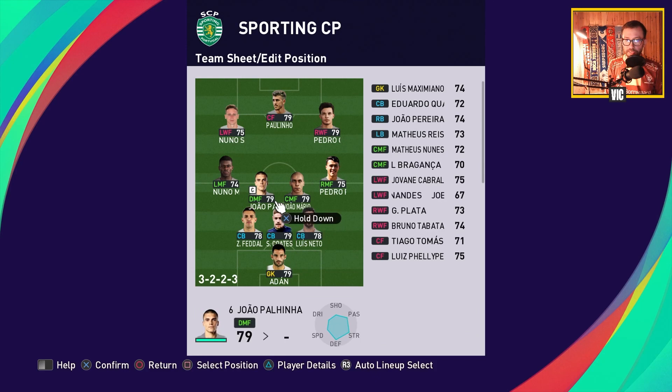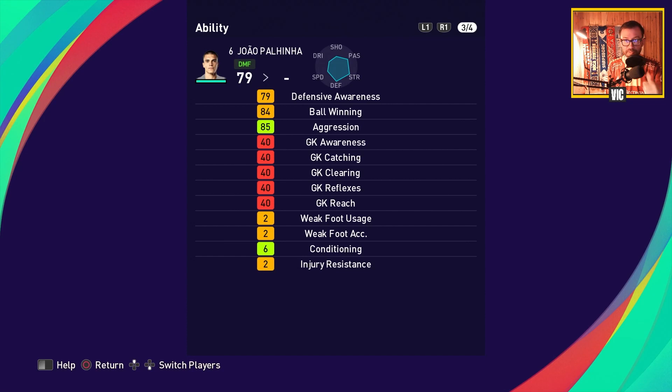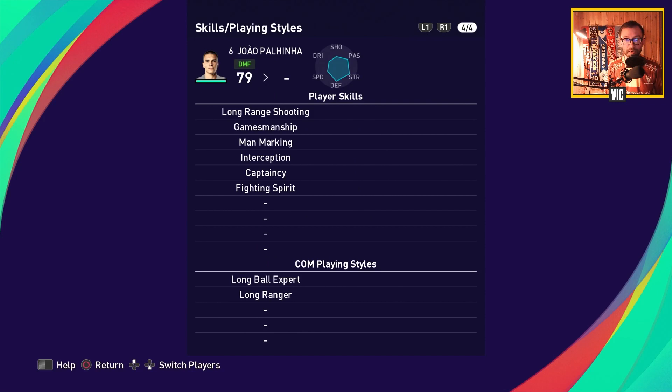That brings us to Joao Palinha — the defensive playmaker. Looking at his skill map: solid defensive player, anchorman. He will be your balance player, keeping things stable when you attack. He has solid passing and is a very capable defensive midfielder — he can man mark, intercept, and also has fighting spirit.